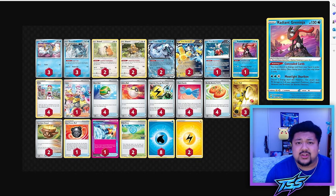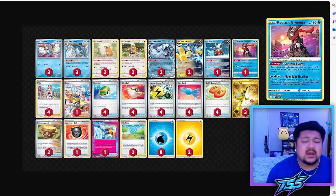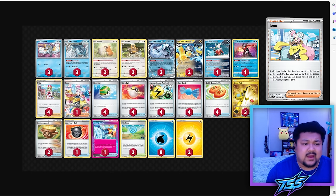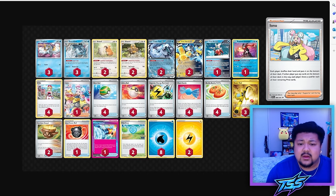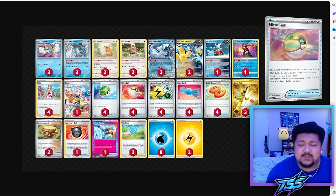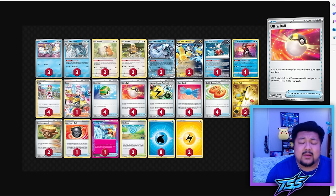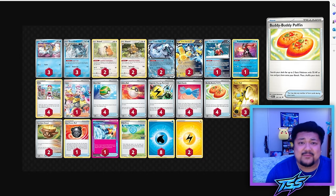Rounding out the Pokémon: Radiant Greninja's Concealed Cards is a great way to add consistency to the deck, and Moonlight Shuriken is still an unbelievable attack. For the supporter line, I'm not playing Boss's Orders — four Irida and one Iono is just enough. Irida finds you everything in your deck, and one Iono makes sure you have disruption when you need it. For search cards, four Nest Ball and four Ultra Ball didn't change — we need to get Pokémon out early.